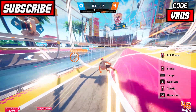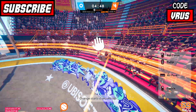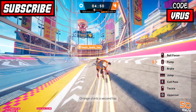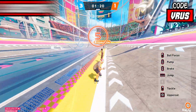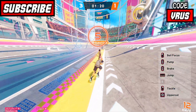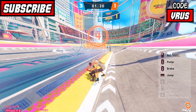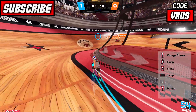Boost speed: you need a teammate to do it. Get behind your teammate, press the grapple button, then press the grapple button again to boost. Boost jump: get behind your teammate, press the grapple button, then press the jump button to boost.